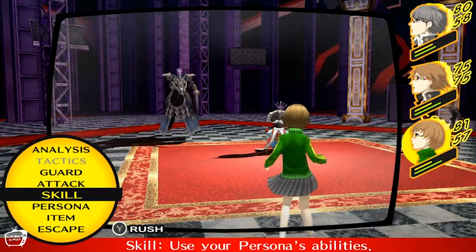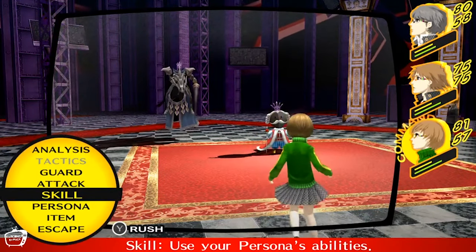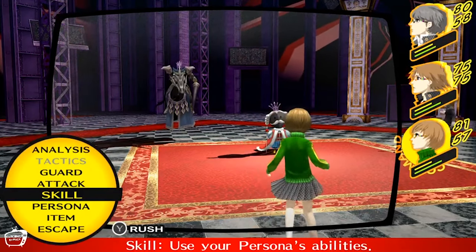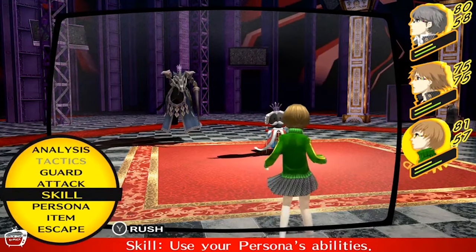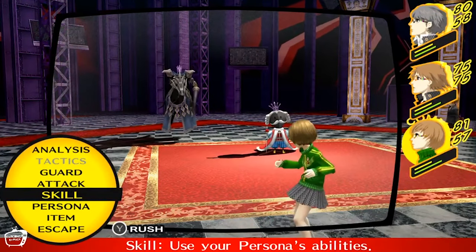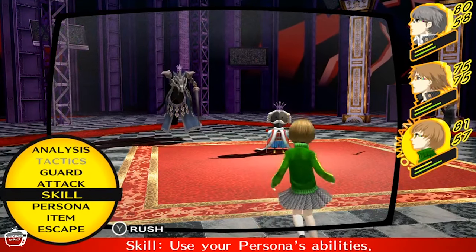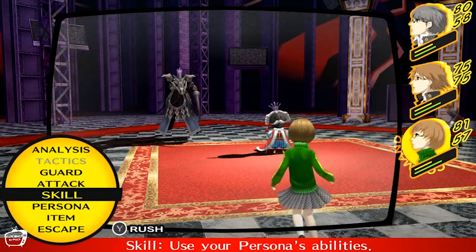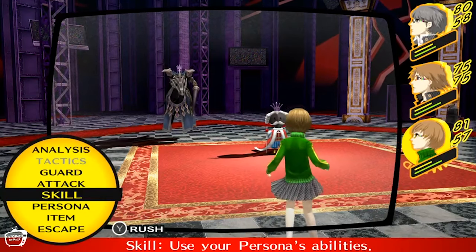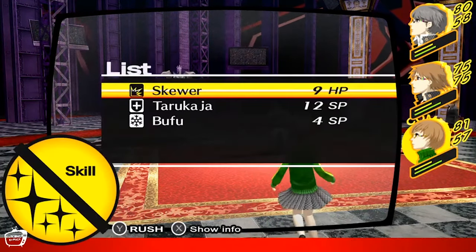The optional bosses are totally optional, but you should still do the side quests if you want to progress social link content. Going back to dungeons lets you grind, complete quests, and pick up new weapons all at once — killing two birds with one stone. It's one of the easiest and best things to do when you want to grind.